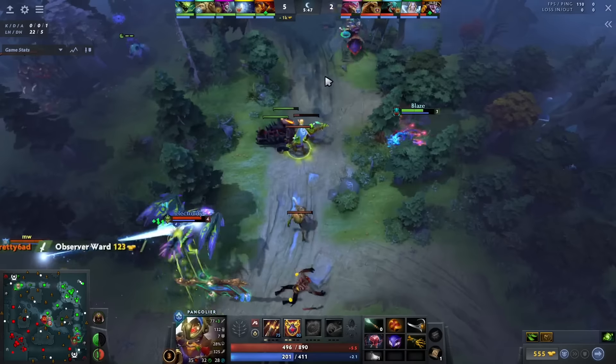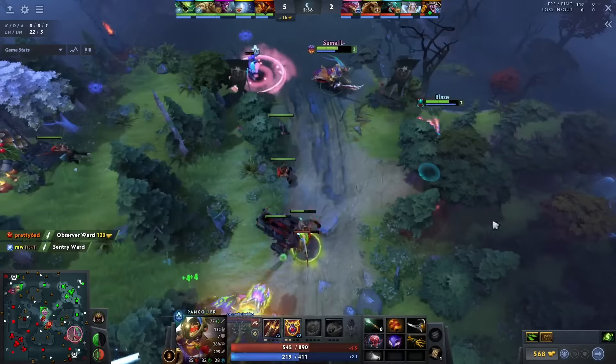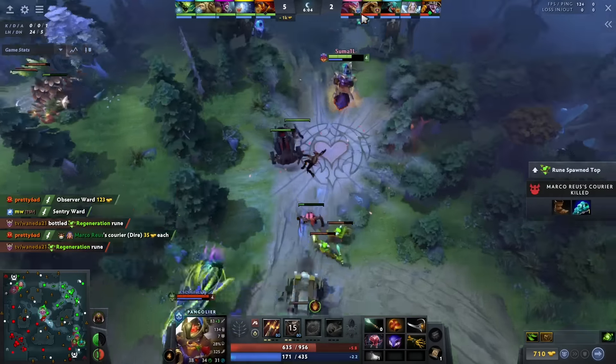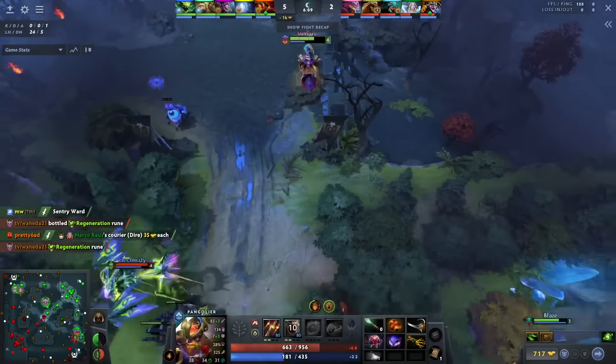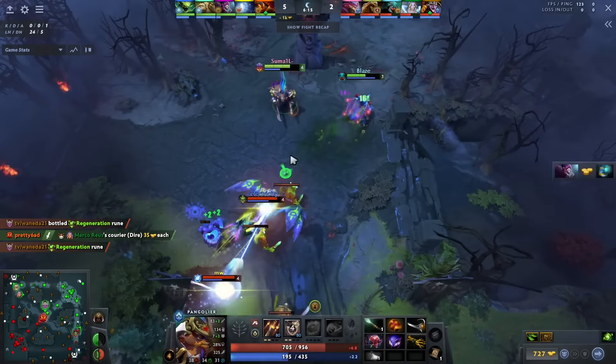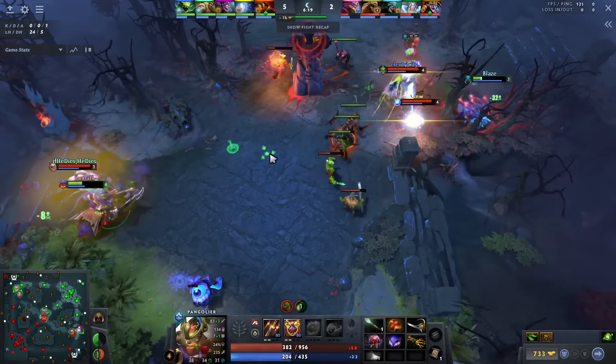You can tell he doesn't tank unnecessary damage. If you watch the average player's gameplay, they're just out of position all the time — tanking like three auto attacks randomly when they didn't need to. Usually you take damage either when trying to kill the enemy, get a last hit, get a deny, or pull creep aggro. People will take damage when doing none of those.